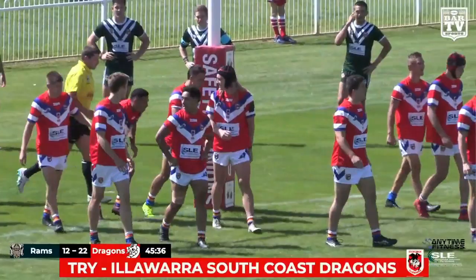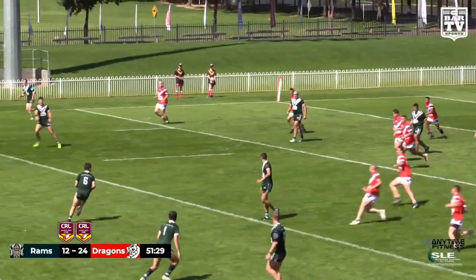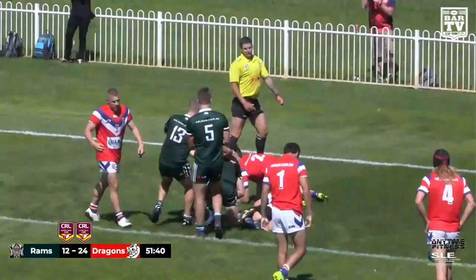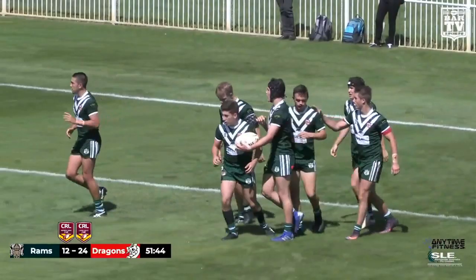Set on the stroke of half-time, very deep. The halfback Blackhall gets an awful pass. It's all on Manning now — fires it out there to Ward, still Ward. Something good could come of this. Here's Lovett — Lovett needs to get to ground, and he does this time. To rapturous acclaim from the grandstand at Glen Willis. Dummy half.